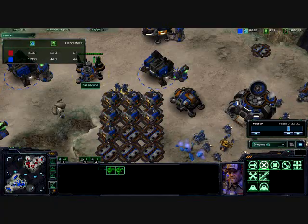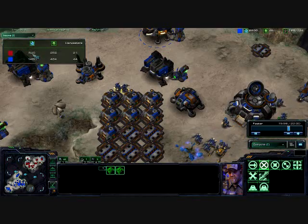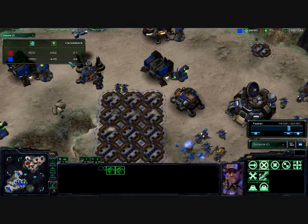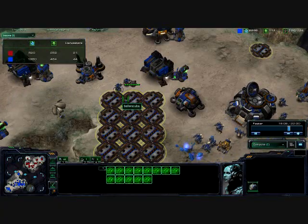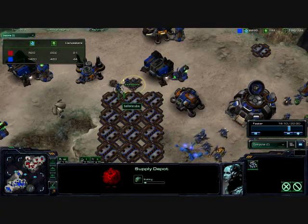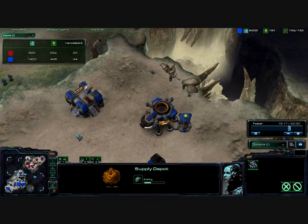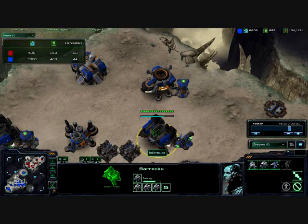I'm so out-macroing him at this point. Almost three times as much minerals, almost over twice as much gas. Putting those down. You look so ugly. Putting another supply depot, another supply depot — as you can see I've got so many minerals I don't even know what to do with them. I could think of it now, but I couldn't think of it then.